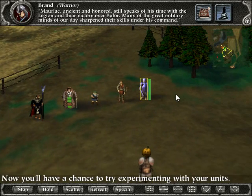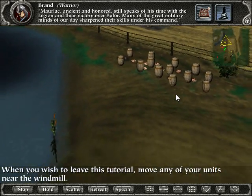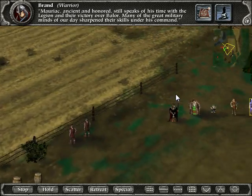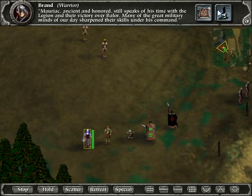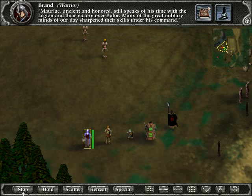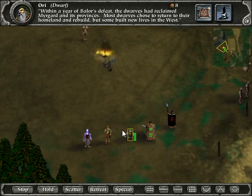Now you'll have a chance to experiment with your units. When you wish to leave the tutorial, move any of your units near the windmill. So we have our warrior here — those are our options. Scatter, Retreat, Special. We use the T key to activate the special feature — it sets the dummy on fire. The dwarf has a ranged attack which you activate by clicking.